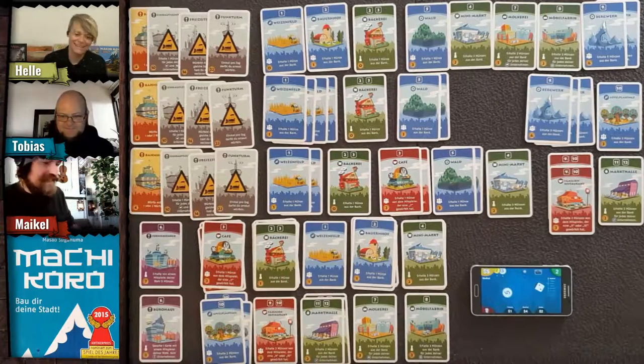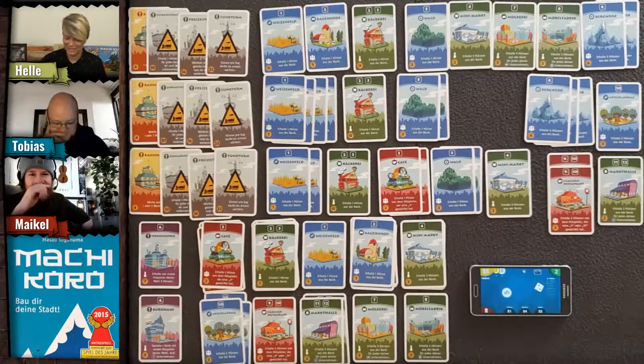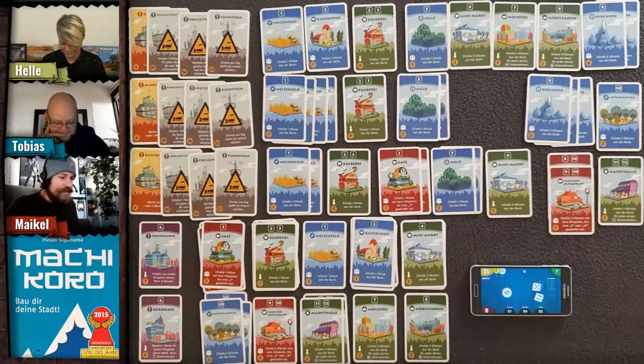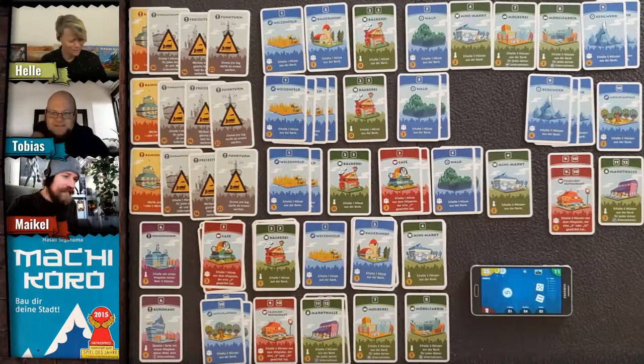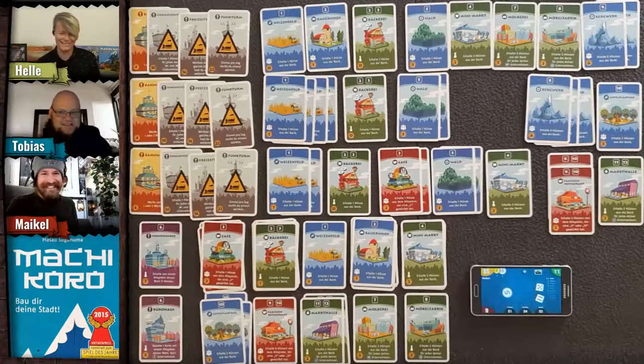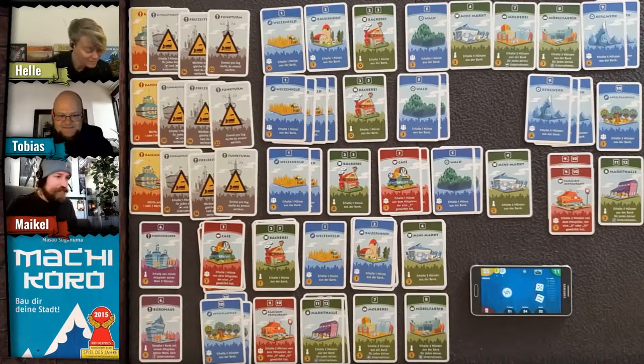Helle takes two dice, hoping for an eight. She rolls a ten or eleven — not what she wanted. She has two coins and buys another farm for one coin.